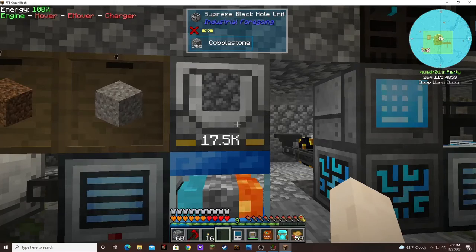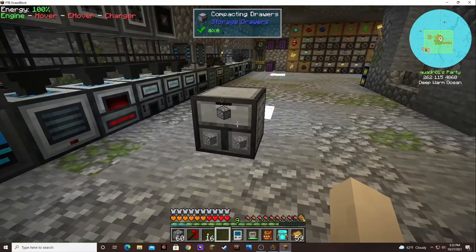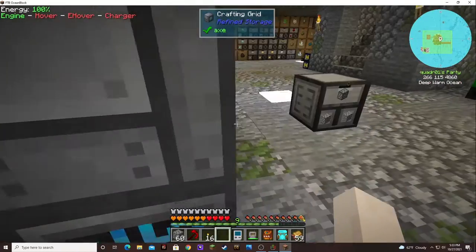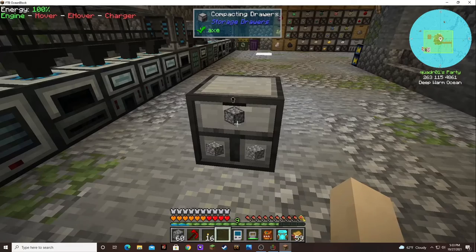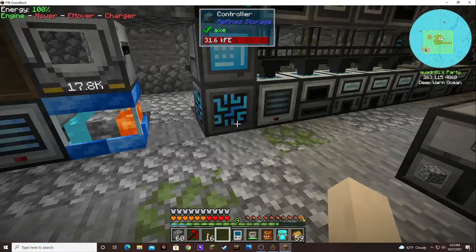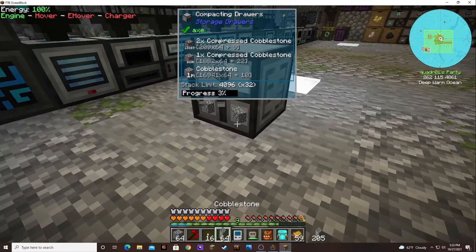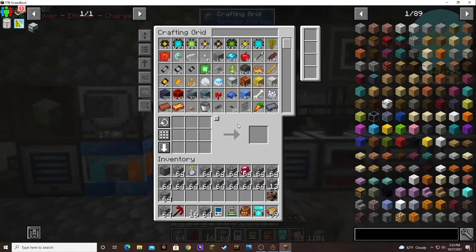This is filling up with cobblestone. I just can't figure out a good way to get that out. I thought if I put an importer on it, it would suck out all the cobblestone, but I was wrong — it sucked out all the two-times compressed cobblestone. So that was no good.